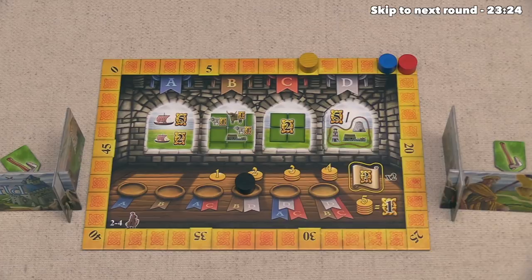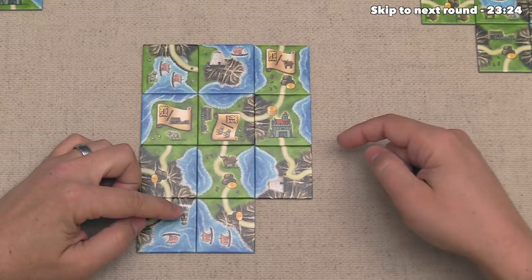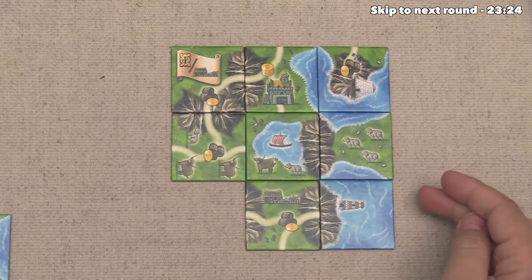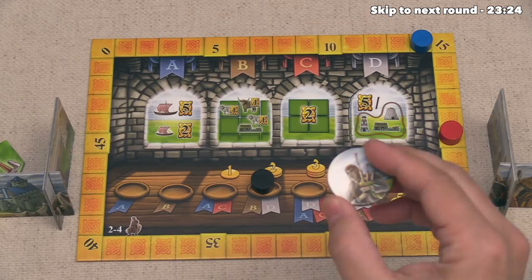And now we can all get five points for every set of Brock, Farm, and Lighthouse that we have in our territories. Well, we have one farm and one lighthouse, as well as two Brocks, so we have just one set, which gives us five points. The blue player just has a lighthouse and no Brocks or farmhouses, so they get nothing, and then the yellow player has a farm, a lighthouse, and a Brock, so they are going to get five points for that one set. So our five points will bring us up to 20, the yellow player's five points are going to bring them up to 23, and we are now done scoring this round. This means we now need to pass the starting player token over here to the blue player, and then we can move into the fifth round of the game.